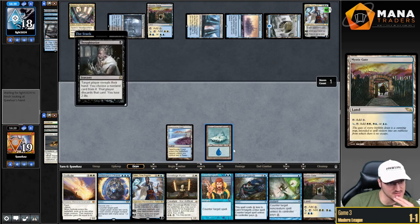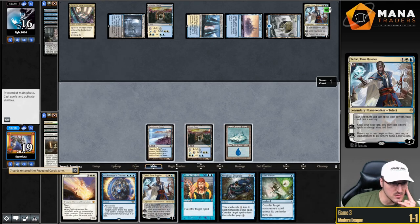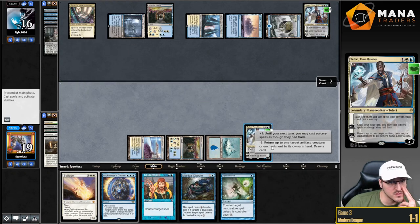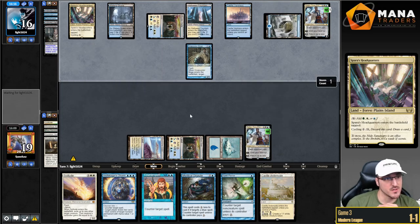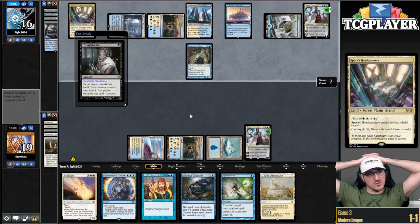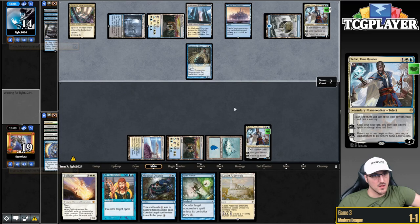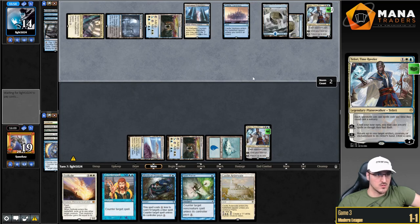I'm going to slam Teferi like there's nothing else I can do, and it just resolves. How do they have so many cards and it just resolves? Flashback Thoughtseize — oh, they're going to Thoughtseize, then Teferi minus and Snapcaster. They're going to have access to Snapcaster. Actually, that's a blank because we have Teferi. It's just too much value, and it's not like I'm really gaining anything by passing the turn. All of my cards are dead.